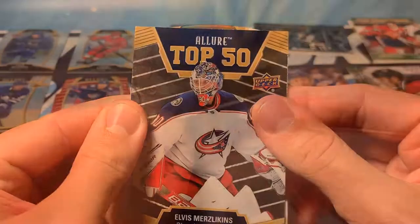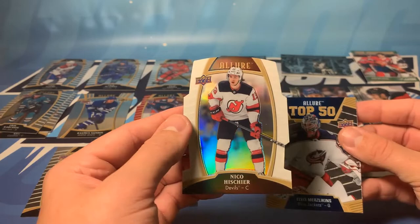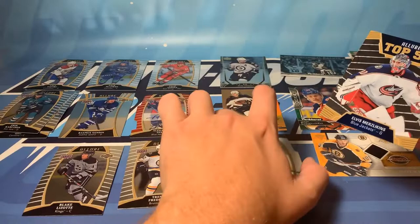And then it looks like we just got the white rainbow - Nico Hischier. I guess we weren't guaranteed two short print variation parallels. White rainbow of Nico Hischier. Well, that is everything. Thank you for tuning in and we'll see you next time.